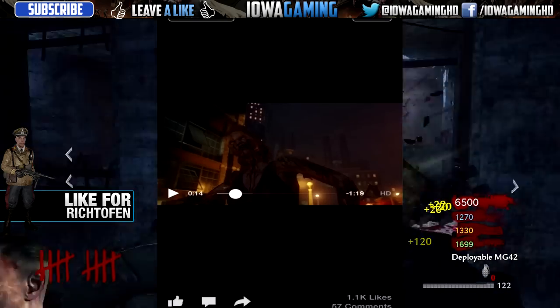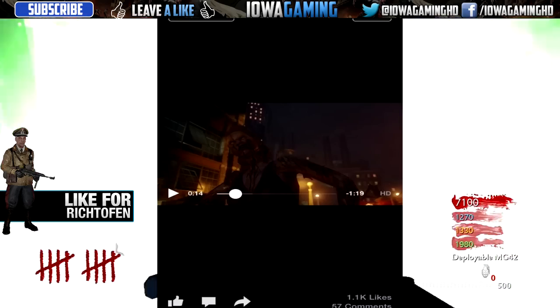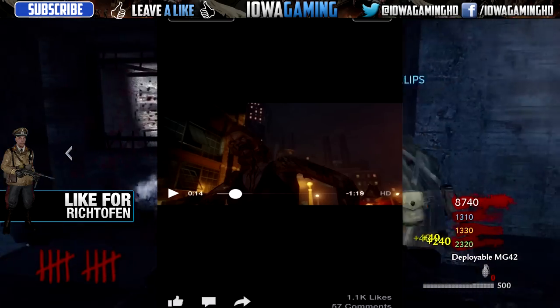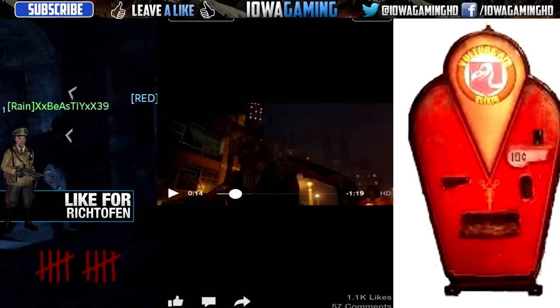If you look at the bottom right corner of the image, there's not much we can see, but it does appear to be the globe of one of the perk machines. It's the same color and the same kind of hue as the Voltrade perk.